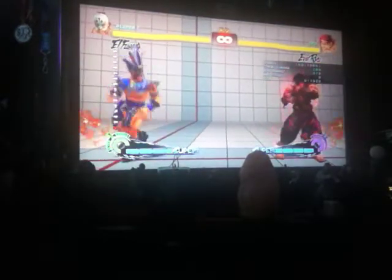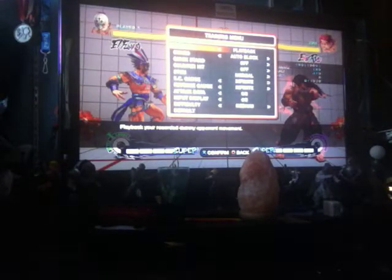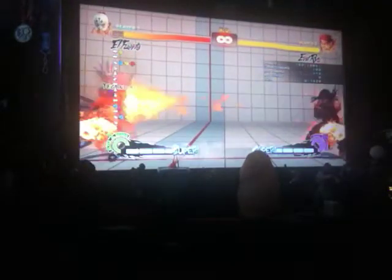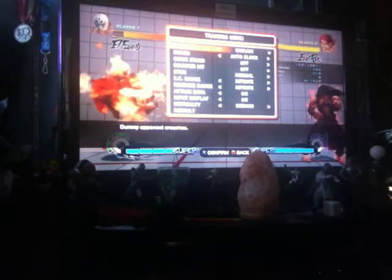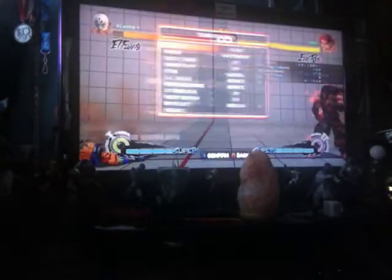Another trick with Tostada Press — as mentioned, EX run has two hits of armor. You can cancel into Tostada Press while you're absorbing hits with EX armor. That means you can take two hits from a three-hit fireball, like Akuma's or Evil Ryu's, and jump right over it. You'll still get your two hits of focus into your ultra meter, and then you'll still punish with Tostada Press. Very useful — don't forget that.